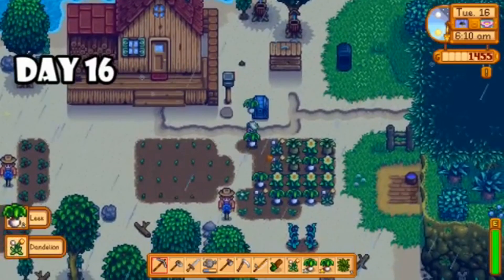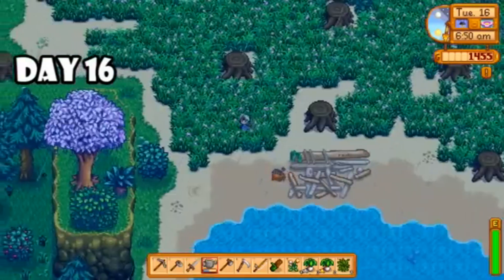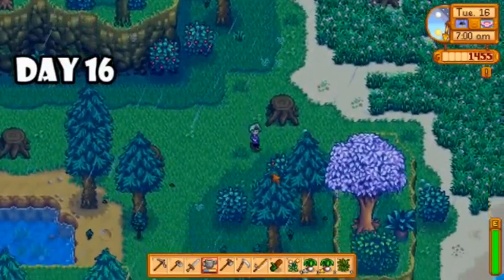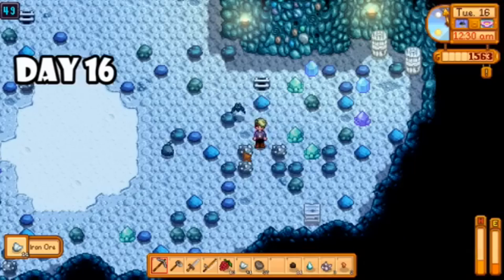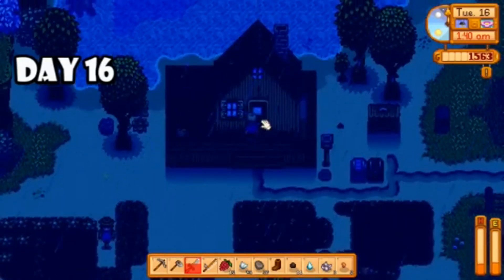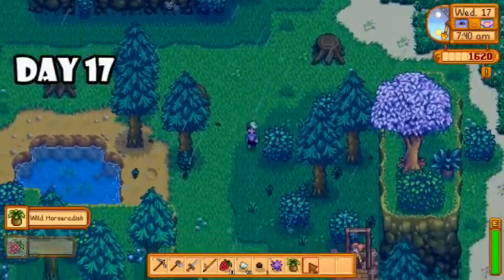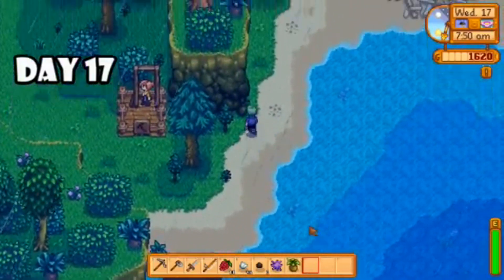Day sixteen we had rain again. I had quite a big harvest so I was really excited. I didn't want to wait overnight to collect my money because I wanted to see where I was at to buy the rest of my seeds for the season, so I went to Pierre's and sold them right then and there. Then I decided to spend the rest of the day in the mines, but I got a little too greedy, almost died, and then almost passed out. I got a little too close for comfort, but luckily it all ended okay.